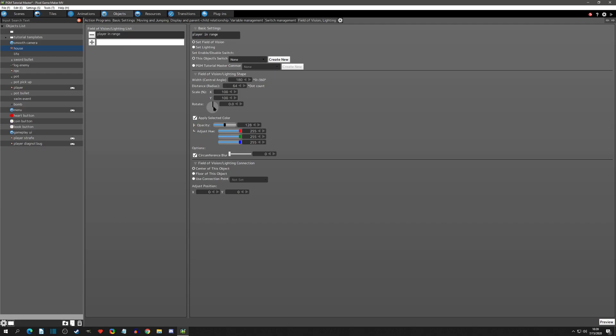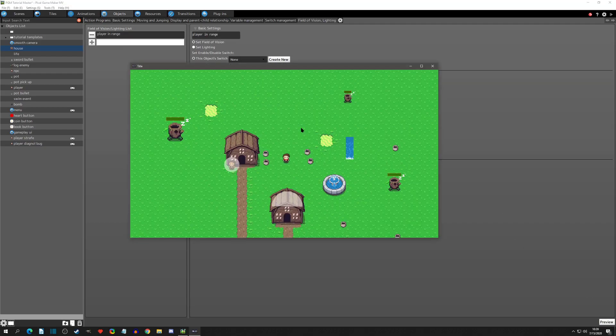However, in version 1.0.5 the visual is bugged - it's showing the opposite direction. While the detection is still happening at the right angle, the actual field of vision is showing opposite. So for now for testing, we're going to run this.